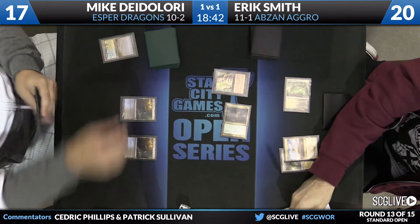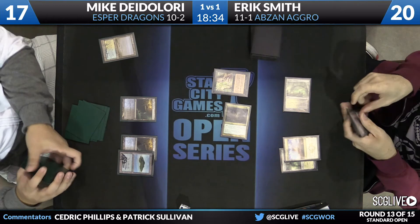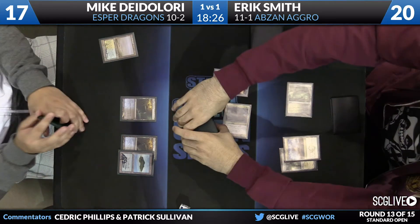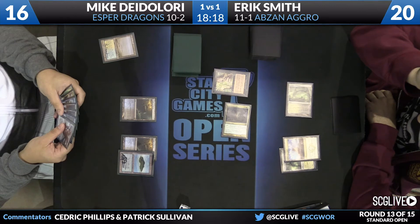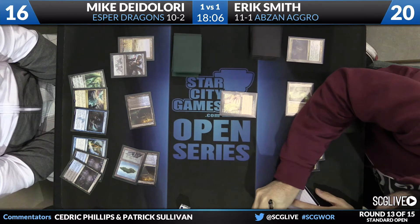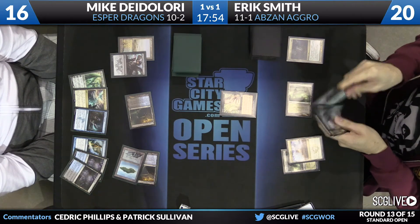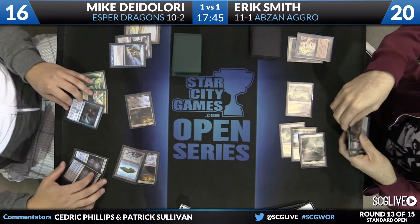Very strong opening for Smith — he's got a clock in play and a Duress, with Den Protector in hand ready to get back Duress. He's got to search up an Island — notable that he's searching up an Island, not a Plains. It appears there's no basic Plains in the deck list. This is a 2.5-color deck touching white for Dragonlord Ojutai and some scry cards. You'd assume there would be one Plains to go get in spots like this. Foul-Tongue Invocation, Dissolve, Silumgar's Scorn, Ugin — a lot going on there. Foul-Tongue Invocation can of course take care of Fleecemane Lion.